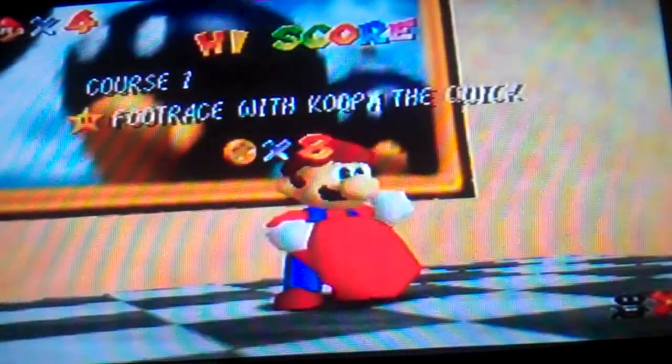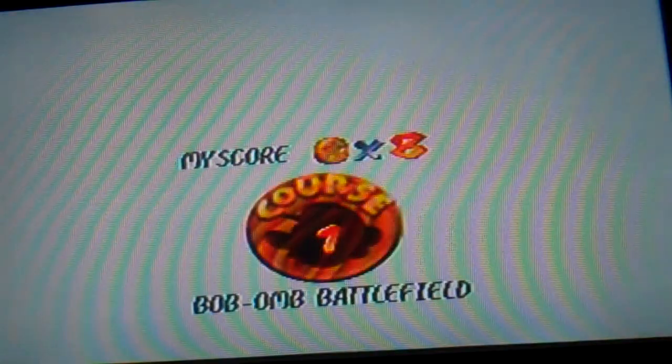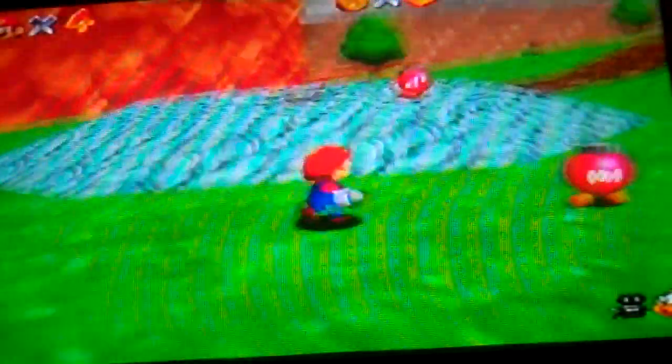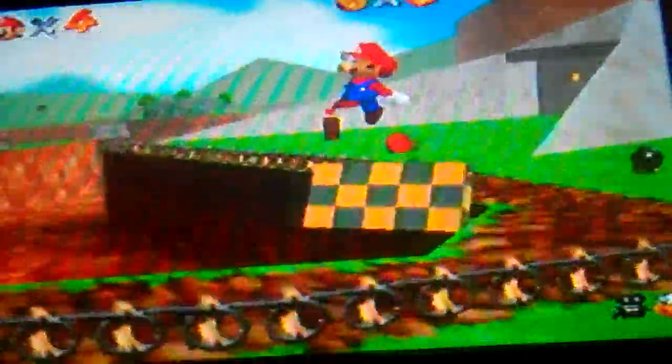Eight stars until I can take on Bowser's first form. Now we've got two — let's go into our third one: shoot to the island in the sky. This isn't a hard one. Basically I've just got to go to a cannon and launch myself onto that platform. Oh no, I gotta get the guy to open it first — my bad. Goomba stompin'!